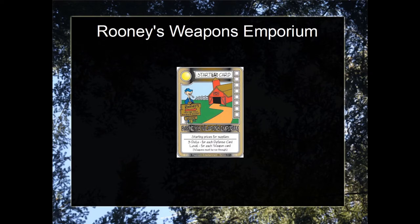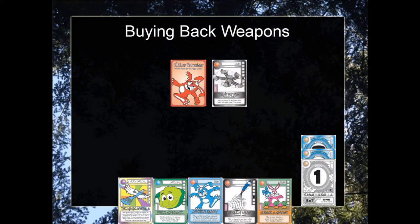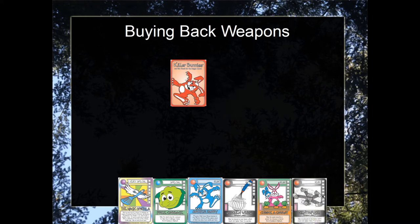Let's cover weapons first. From now on, after a weapon is discarded, set it aside in a separate pile because players will be able to purchase it back. During a player's turn they can spend $1 equal to the weapon level to purchase the weapon. The weapon goes directly into their hand and then that player may discard an excess card.